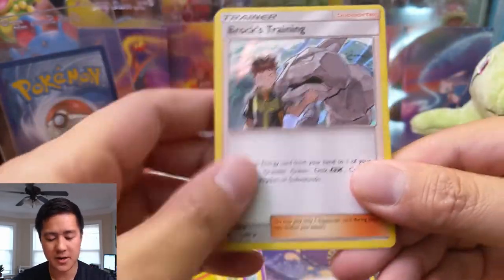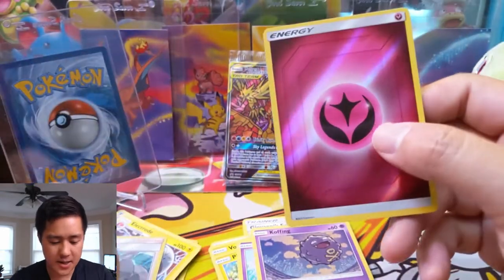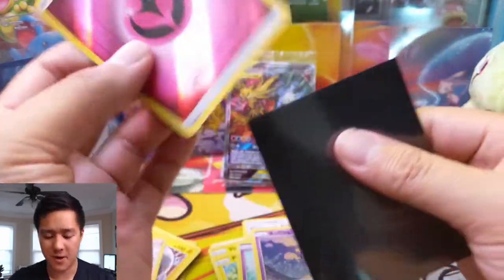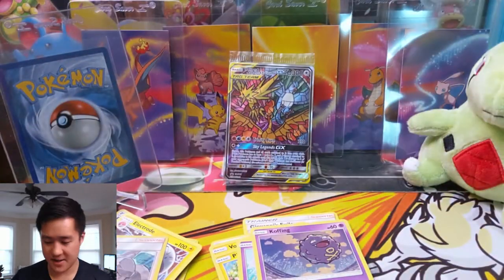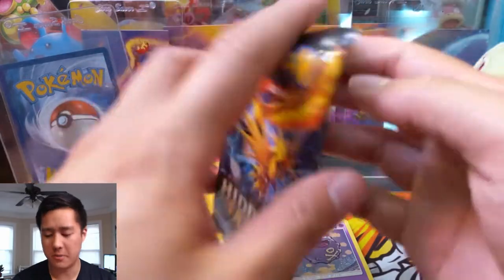Pack six: Coughing, Brock's Training — okay okay, three eights hitter in a fairy reverse. Always nice to have a stack of these. Let's do one more pack before we do the mail day, and we'll have two bonus packs at the end.